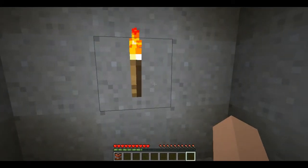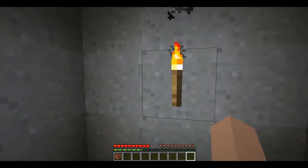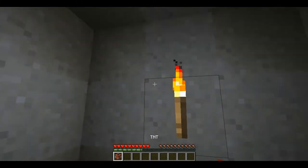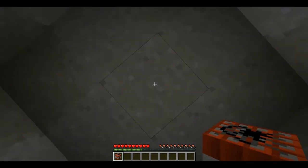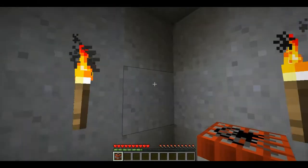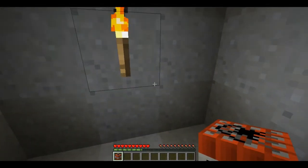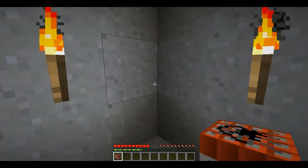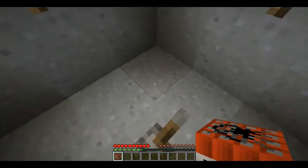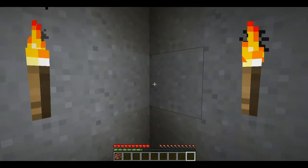Hello. I'm here in Minecraft to play a game of Minecraft Russian Roulette. So there's no fancy redstone or anything for this. It's just a room, a small room, designed so that I will not be able to tell which way I'm facing if I just spin around.